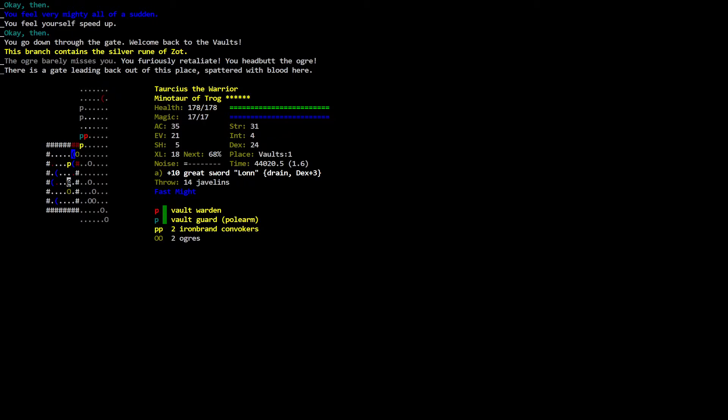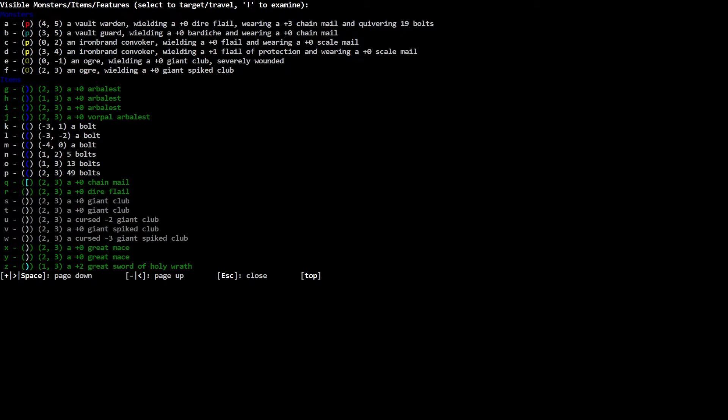You feel very mighty. You feel yourself speed up. Going down through the gate — welcome back to the Vaults. This branch contains the silver rune of Zod. The ochre barely misses you, you furiously retaliate. There's a gate leading back out. There's another warden, and I never did show what these iron brand convokers are.